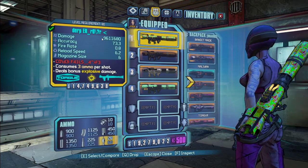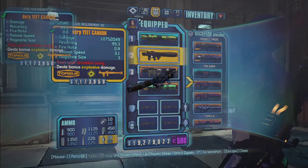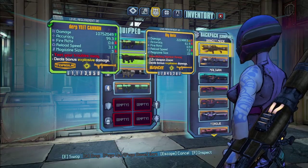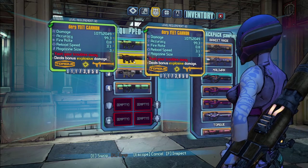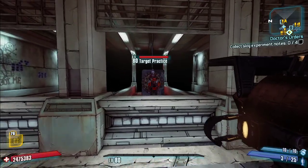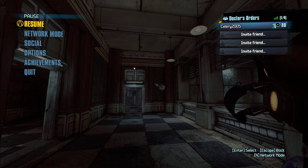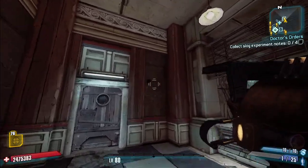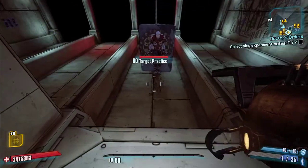That's nine million, six hundred and eleven damage. Next is the Geek Cannon. It's got higher damage and reload speed, but a worse mag size to make up for that increased reload speed. It fires these cannonballs which have almost no splash radius.